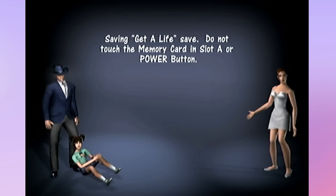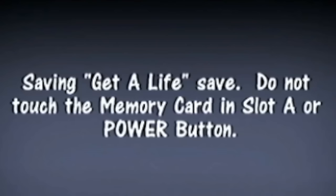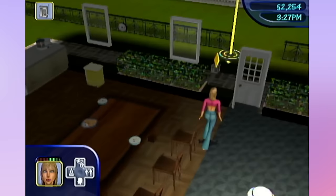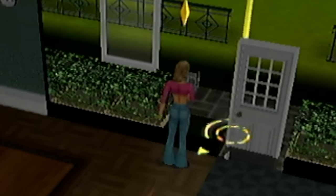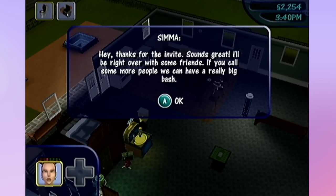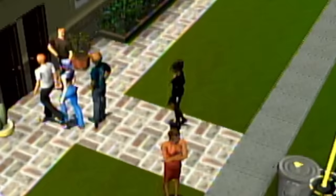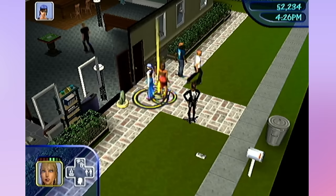We're gonna try and throw that raging party. I can't believe the strip poker table is only 600 simoleons - that is a steal. We're putting that right here. I'm gonna save - don't touch the memory card. We're gonna go to the phone and throw the party. I don't know how this is gonna go - it's kind of hard to throw parties in all of the Sims games. 'Thanks for the invite, sounds great - I'll be right over with some friends.' We should probably greet our guests.